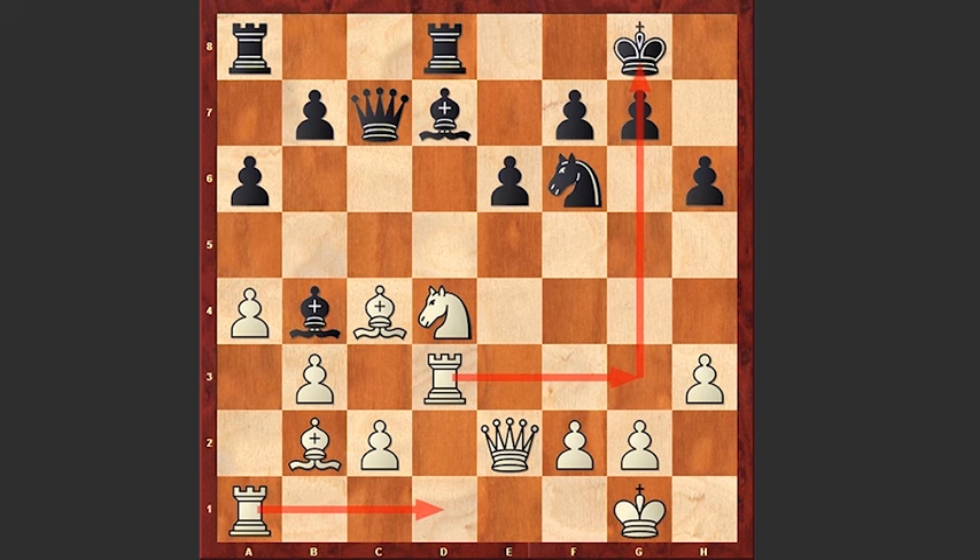White is going to bring its rook to d1 square, and it's also possible to bring the rook to g3 in order to attack the black king. But it turns out that white had miscalculated and actually underestimated the e5 move. Knight goes to f3 and here comes e4, forking the knight and the rook.